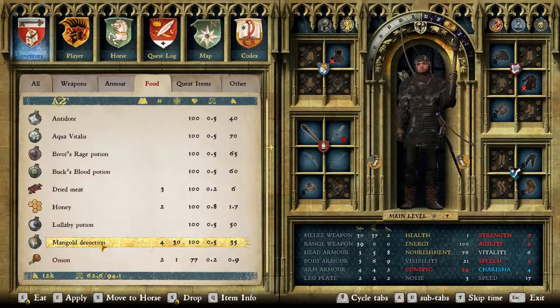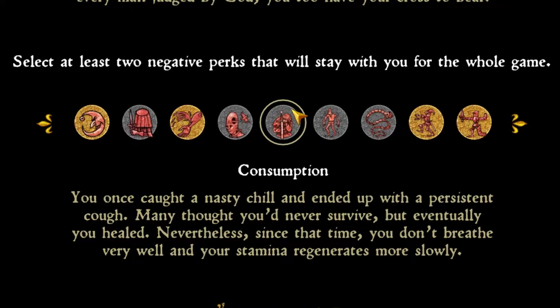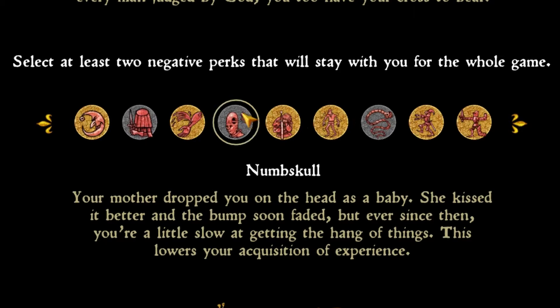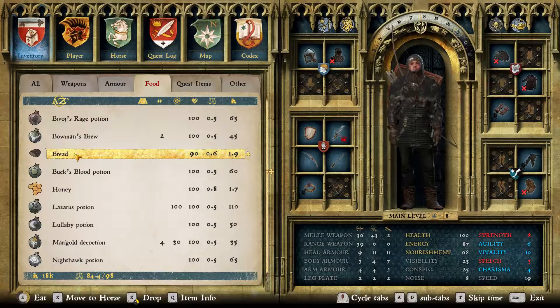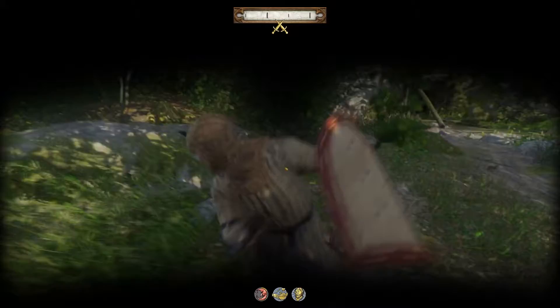The next three elements aren't as bad as the previous ones, but can still increase the difficulty in indirect ways. Consumption reduces your stamina regeneration, effectively forcing you to carefully consider how you use it. Shakes will make archery and thievery harder. And numbskull severely slows down player progression. The last pair of debuffs are actually pretty harmless. The tapeworm forces you to eat more often, and claustrophobia makes you deal less damage if you wear a closed helmet.